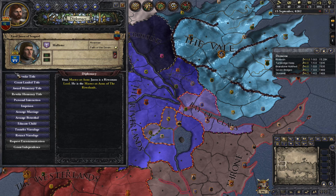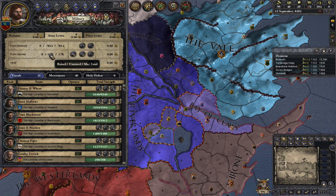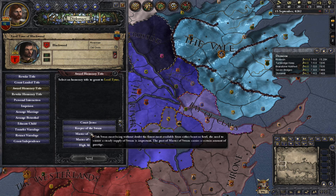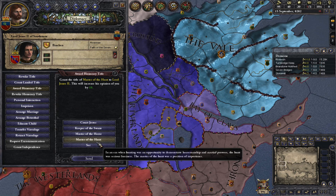Let's go to someone else — Jason Mallister here. He likes you quite a bit, he's got a few men. If you make him the Paramount Knight, you can have a look at that over here. Now 17,000. So you can do stuff like this to increase the amount of men available to you in your wars — instead of just raising your men, go through here and make sure everybody's happy.